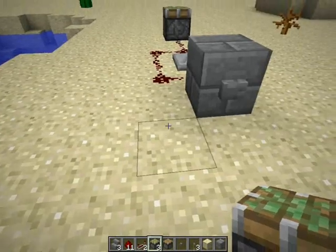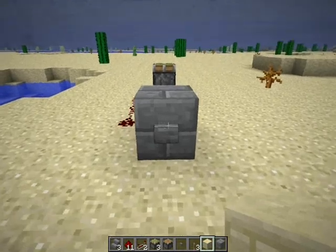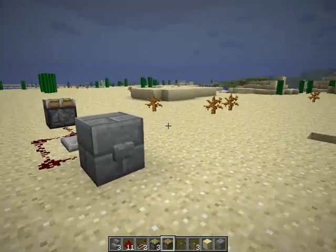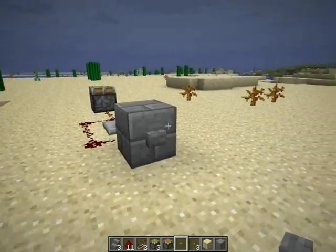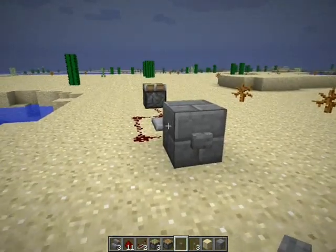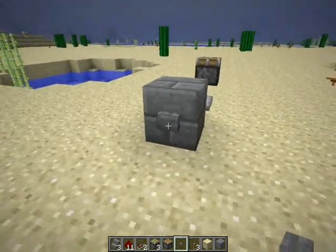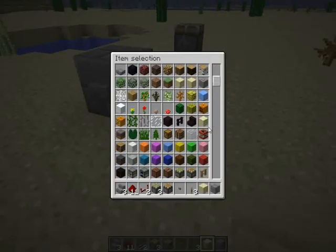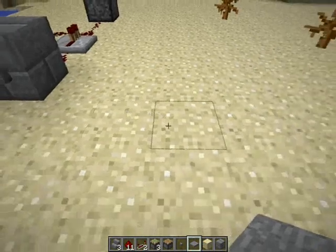Hi guys, this is something I created a while back, by accident actually, and rediscovered on the Minecraft Wikipedia and other Minecraft forums. This is called an Input Stabilizing Cell. Basically what it does is it takes something like a button or a pressure plate, which is usually a one-touch input that lasts for a set amount of time.